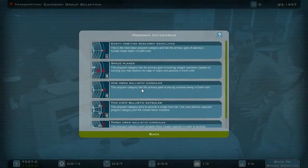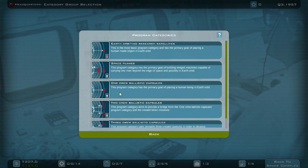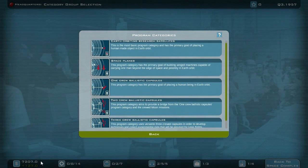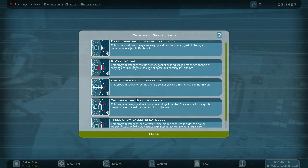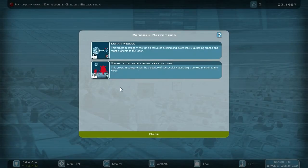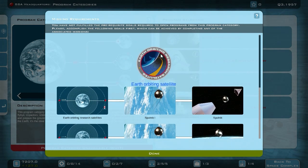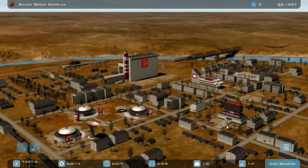One additional change: previously you needed one successful satellite launch to unlock the ballistic capsules, but now you can access them right away. However, as I demonstrated with the space plane, you still need to do a satellite launch first financially, otherwise you'd run out of funding. This is a real improvement. You only need a satellite launch to unlock the lunar probes — program category unavailable until then. But I think a lot of time will pass before we get to lunar probes, since I want to see the new animations first.